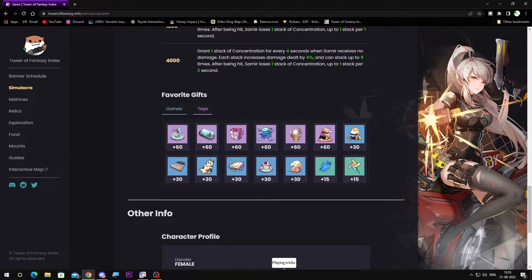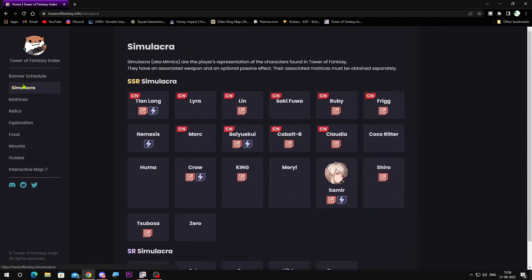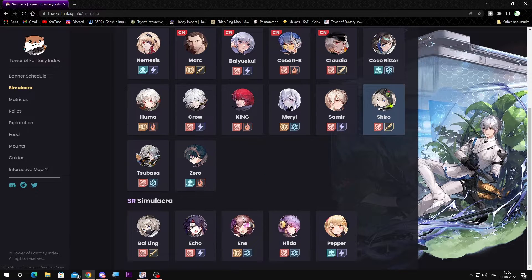This one will give you 60 points, this will also give you 61, and others are 30. You wanna make sure you pick the correct gift. There is a difference — for some other characters like Nemesis the values are different.